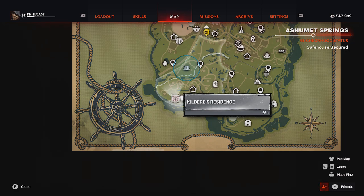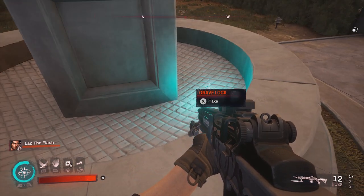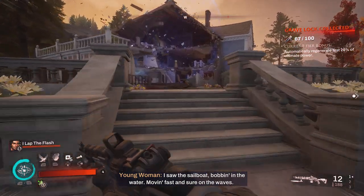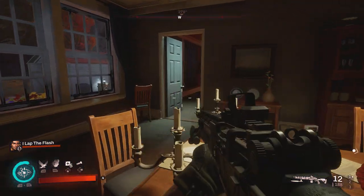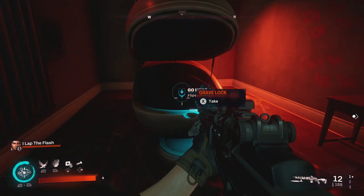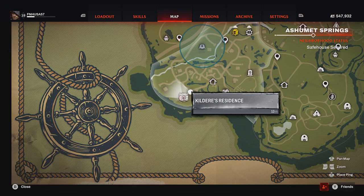For our next two collectibles, they will be very close together here at the residence. The first one — you'll notice the statue outside, go up to it, look down, and the grave lock will be there. The second one is going to be actually inside the building. From the statue, simply make your way into the destroyed section of the building, through the dining room, to this small little red room with a pod — the grave lock is on the pod.